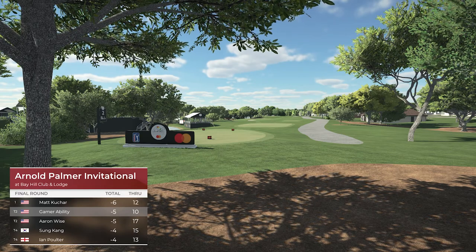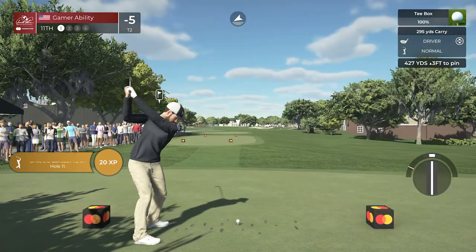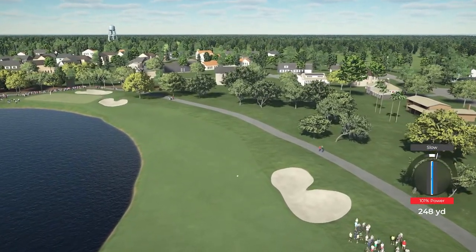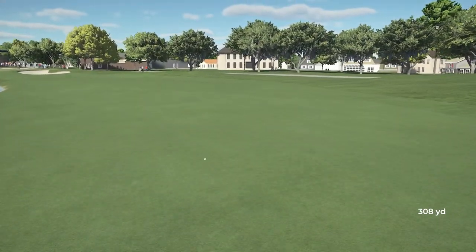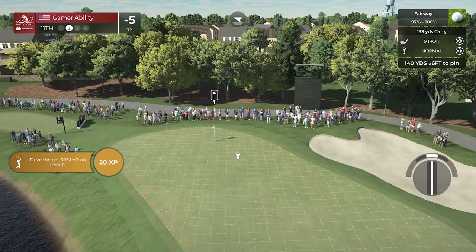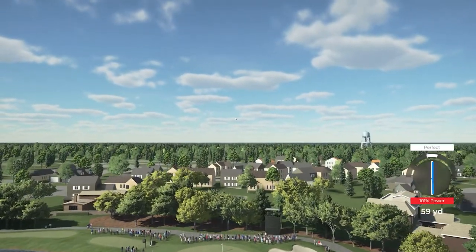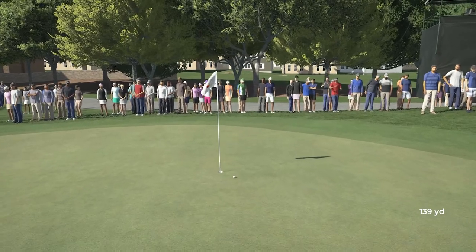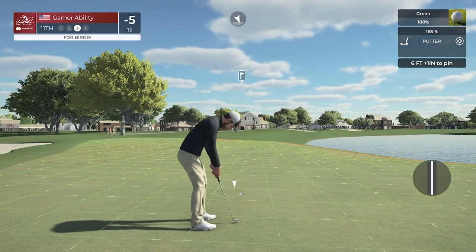Kuchar birdied — six under through 12, we're five under tied with Aaron Wise. It's gonna be a battle. A little bit on the slow side but we should be just fine. Right down the middle — that is what I'm talking about, gamers! 33 yards, one stroke, a little bit of de-loft — perfect swing. I don't think I needed the de-loft at all — that's just a really good golf shot though.